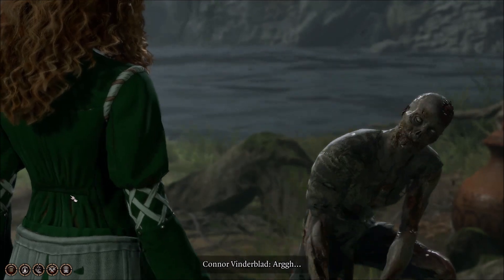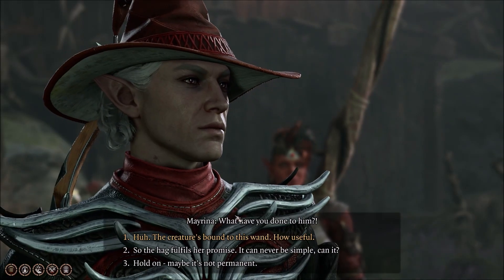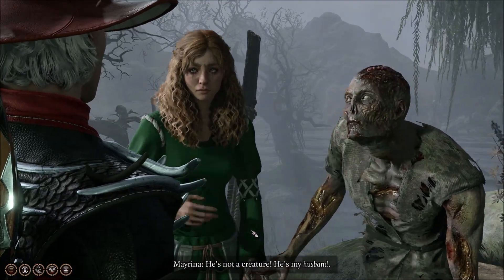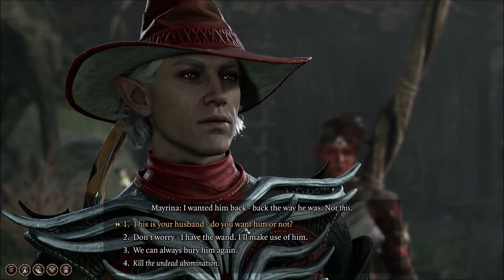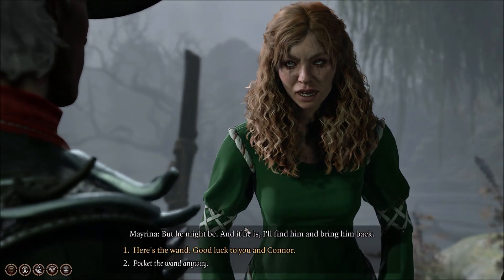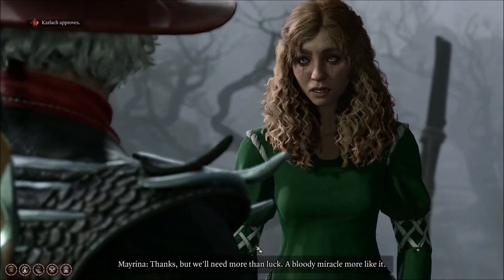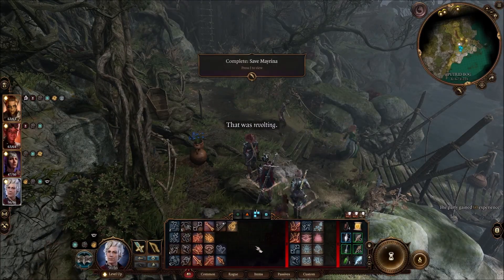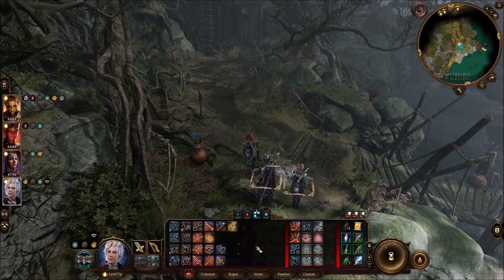Subscribe to the Linus Wilson channel for more Baldur's Gate 3 secrets. This is not a hard fight — Auntie Ethel has very little damage potential — but she's very tricky. It's easy to miss the hag hair and lose Mayrina if you kill her too quickly without allowing her to bargain when she gets below 15 hit points.